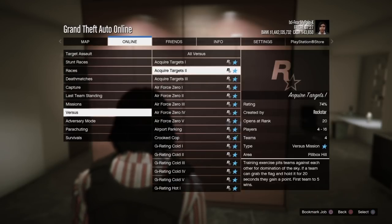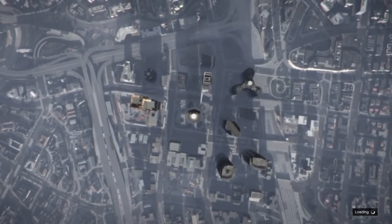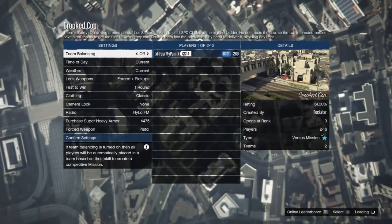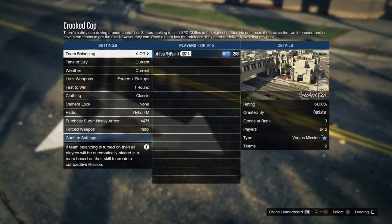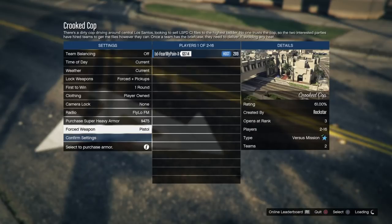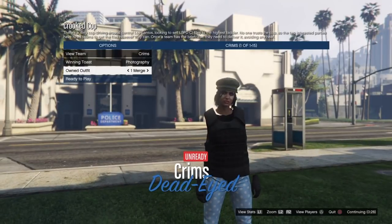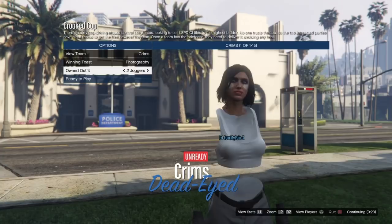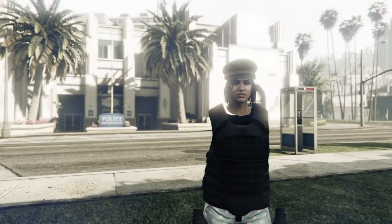Now we're going to merge the outfits together. Start up a Rockstar-created job called Crooked Cop after you save the outfit that had the armor and Tron shoes on it. When you get into the job, you need to set this to player-owned clothing — it's very, very, very important that you set this to player-owned clothing. Once you do, hit Confirm Settings. Then scroll down to the owned outfits screen, scroll over to the outfit with Tron shoes and armor on it, then scroll back to the outfit with the merged armor component.